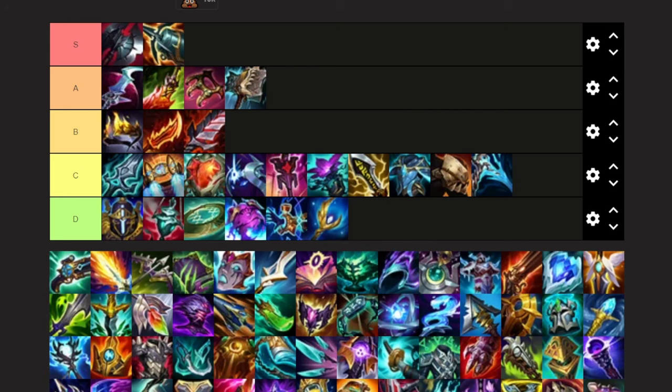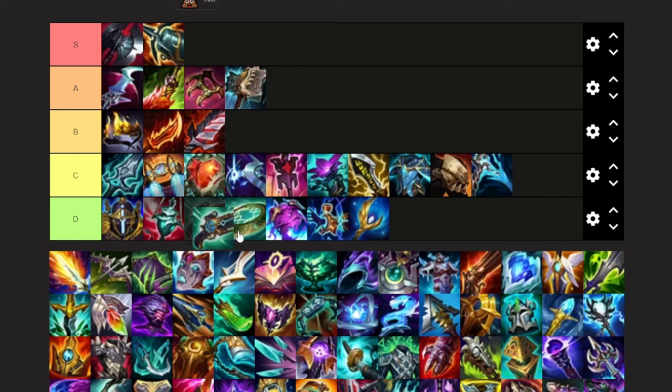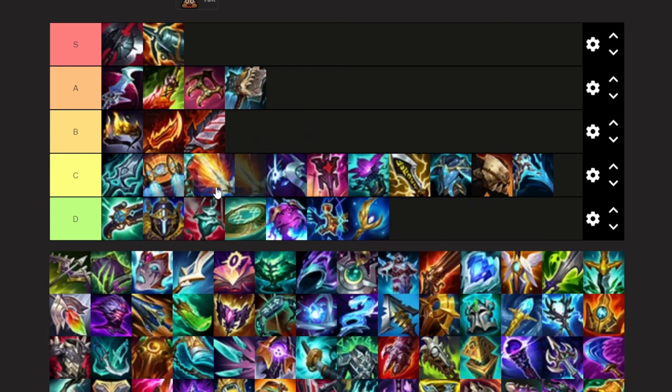Archangel's — worst of the worst. It's a mana item, very bad. Luton's Companion — it is bad, but I think it's close to the top of D because it is a lot of AP and you're just missing out on the mana stats, and the effect is actually pretty useful. Lich Bane — probably one of the best AP items for Belveth. I'll even put it above Cosmic Drive. If you are going to go AP Belveth, you are probably going to run this.